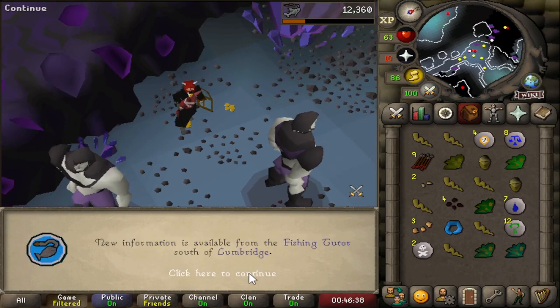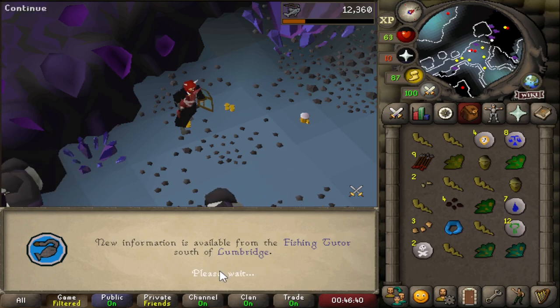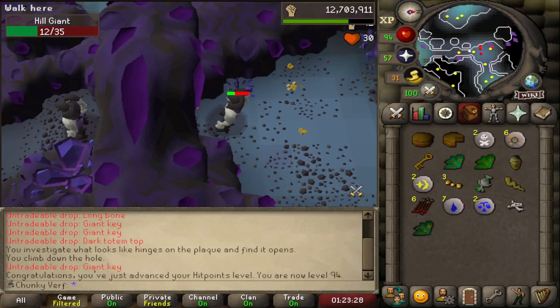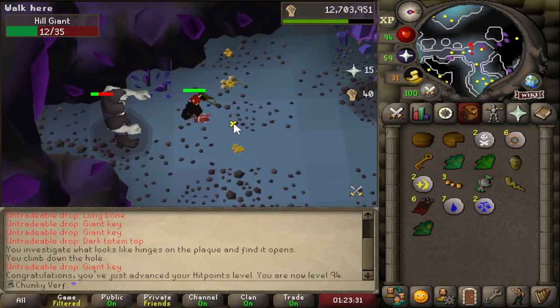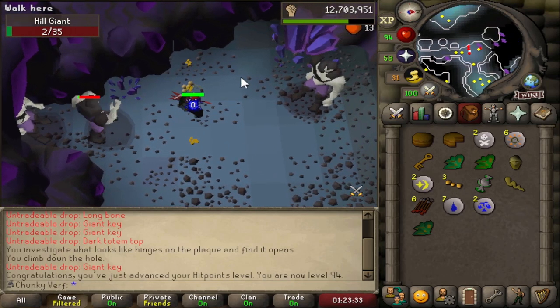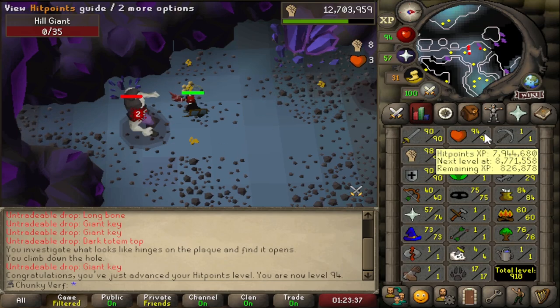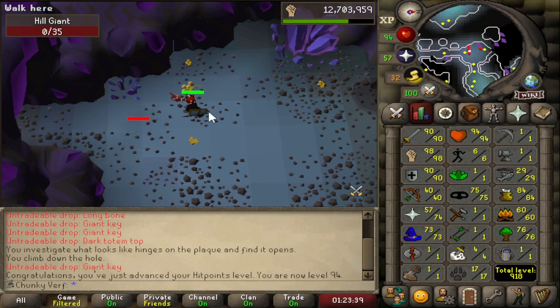My goal is level 30 Fishing — I think that will look good but I don't really need Fishing for anything. These three levels are pretty nice though. Just got 94 Hit Points. If I do max my melee stats in this chunk I should get 99 Hit Points as well, but these levels take forever to get.